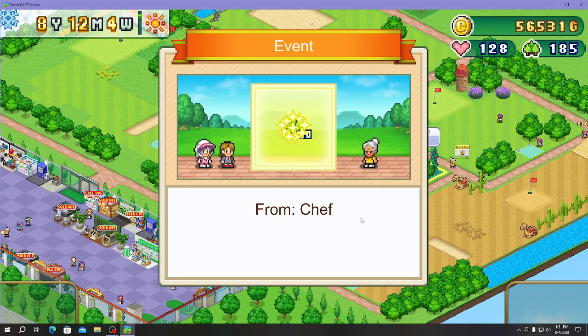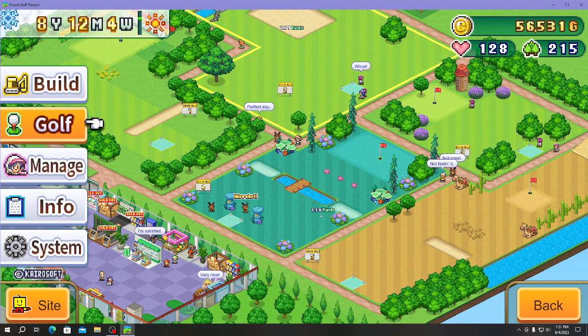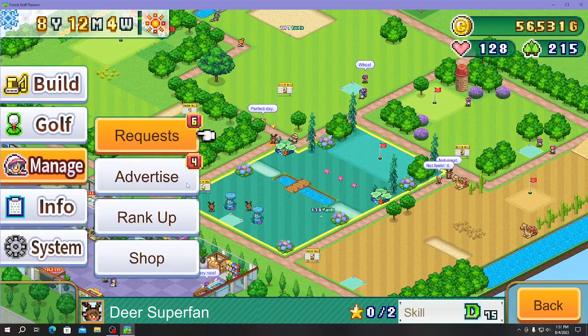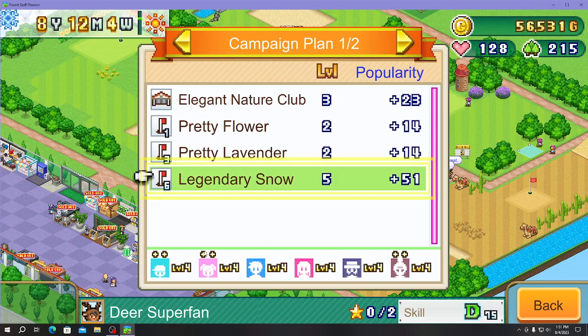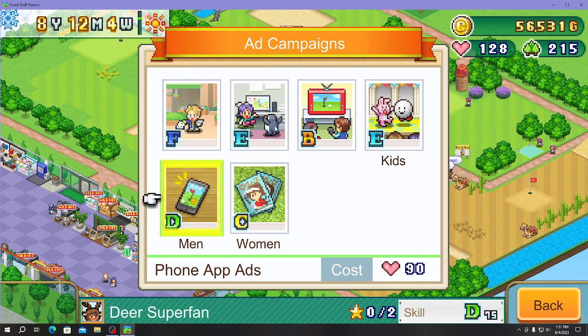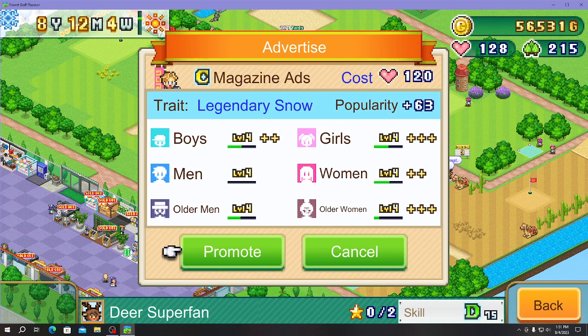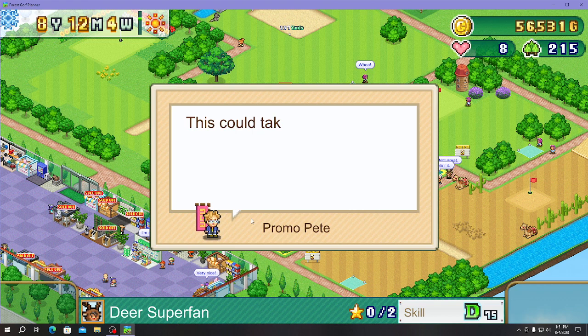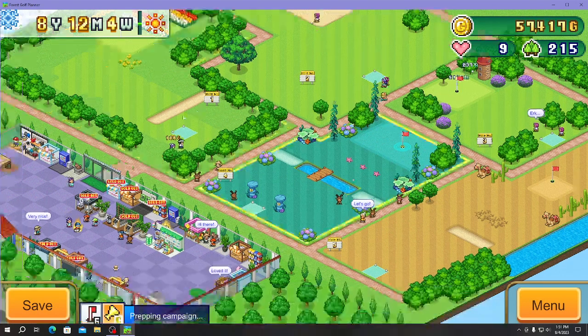If you do the requests they give you hearts — we have 128 hearts — which are used for advertising. Each ad targets different audiences. We're going with magazine ads for older women and girls, and you can run multiple promotions at the same time.